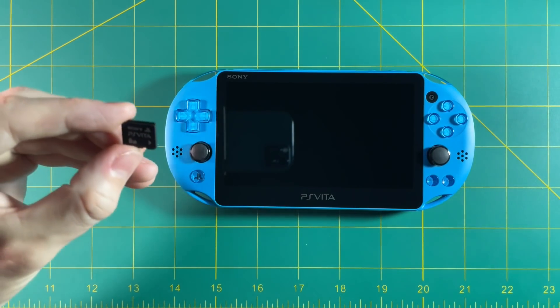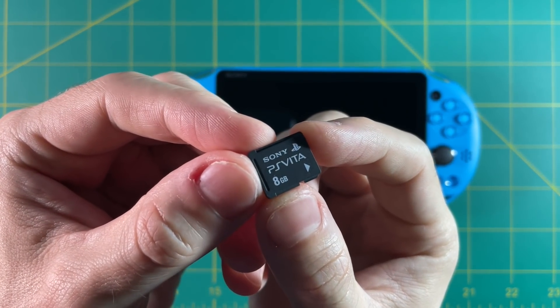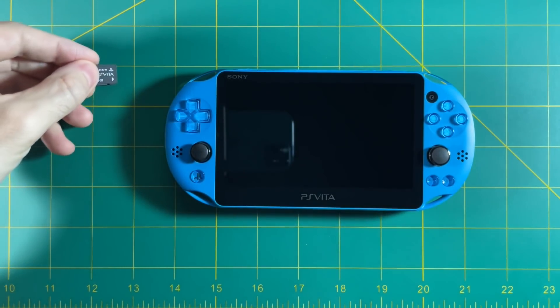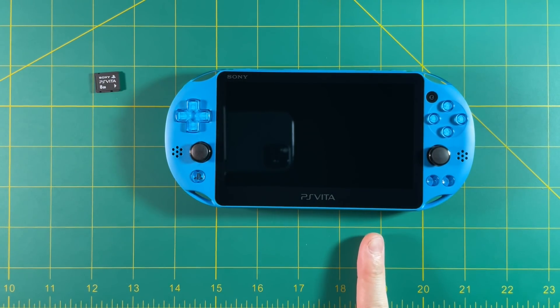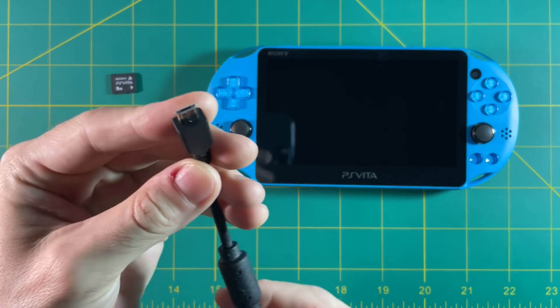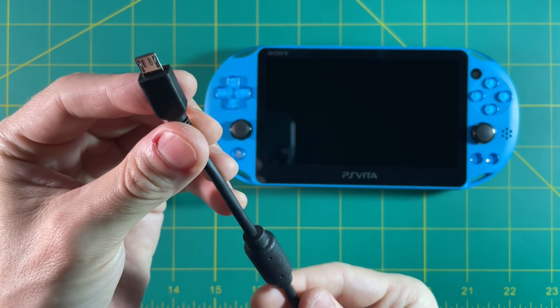Now, if you have an original PS Vita 1000, you're going to have to use an official Sony memory card. It doesn't matter what size you get — the smaller the better — but you're going to have to go grab one off eBay. If you have a PS Vita 2000, like the one here in this video, it has its own internal storage, so you don't have to worry about that. And then you're also going to need to use a micro USB cable connected to your computer.